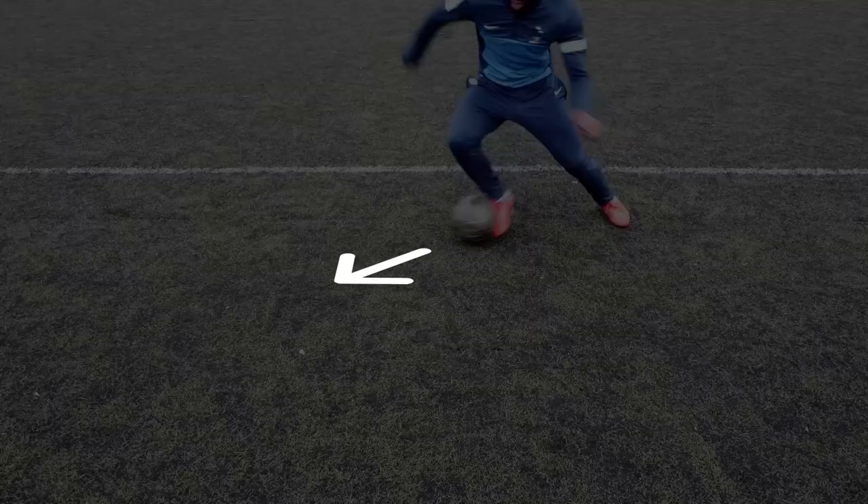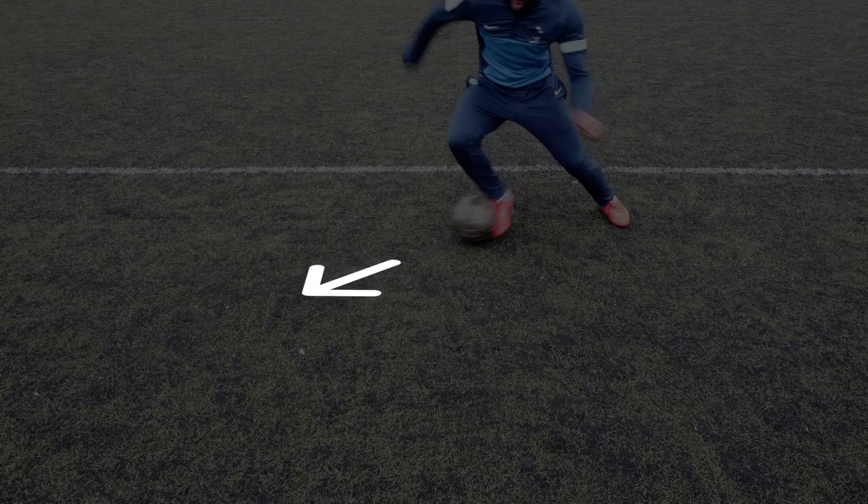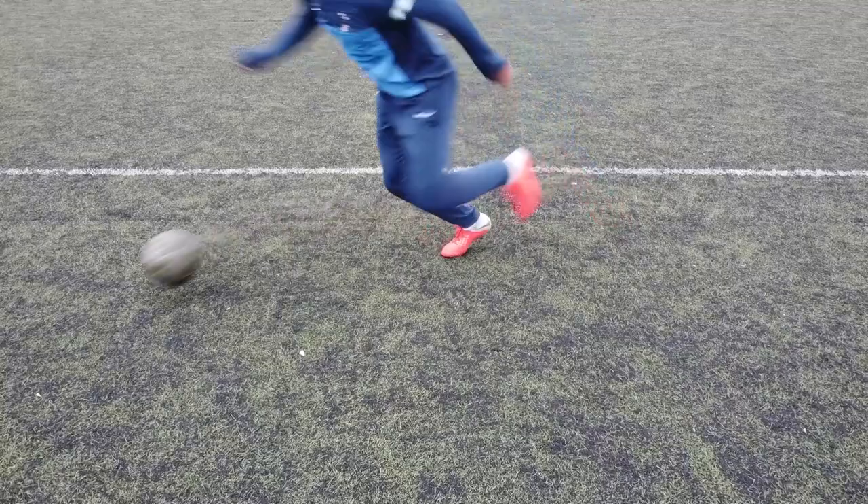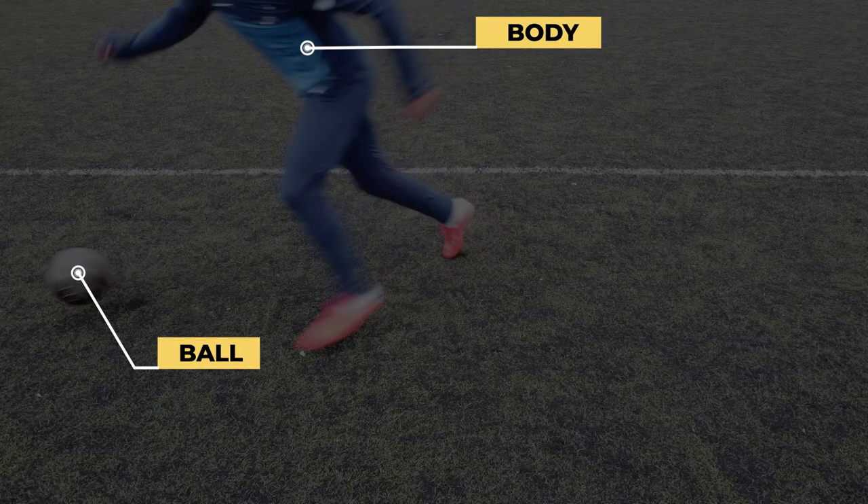This is when things get complicated. On the same step that you stop the ball, you have to push it immediately again to get away. I insist — this has to be done on the same step, not on the next one, not two seconds later, but really on the same one for the combo to be effective. To do this effectively, push off your standing foot as you leave. Also, make sure when you push the ball, you push it far enough away from your body to eliminate the defender completely, because keeping it in your legs would cost you precious time.